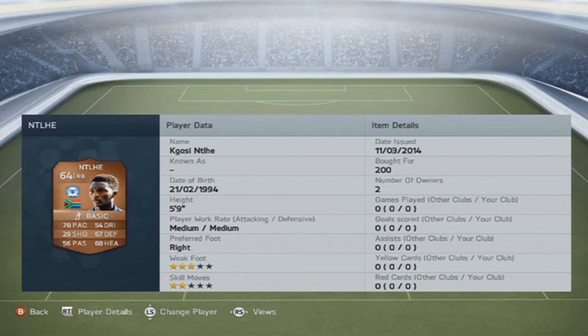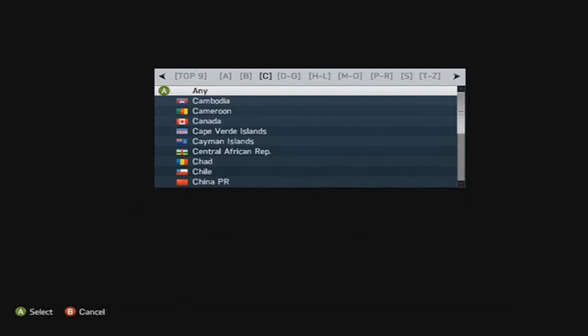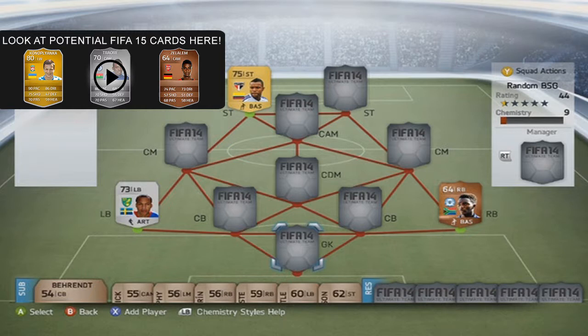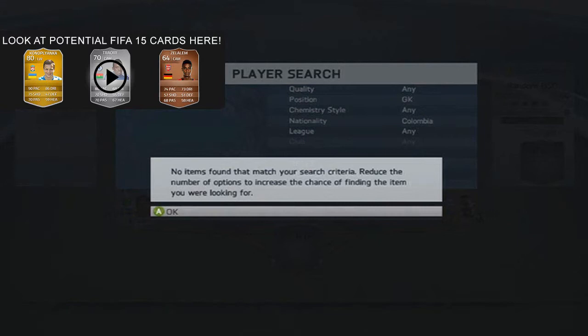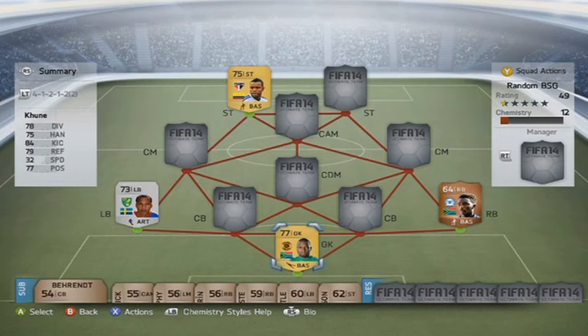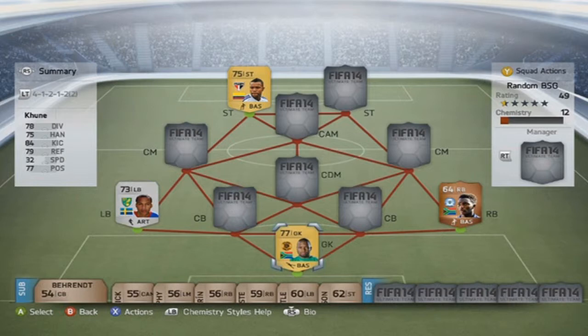64 rating, 78 pace, 67 defending, and 68 heading as well — looks like an all right player. The left striker is going to be Pabon. I believe he played for Valencia, or it was either Sevilla or something in the Liga BBVA. Those are the three randomized players. In goal we are going to go with Kune, a South African goalkeeper. He's actually the national goalkeeper as well — 400 coins only. Not the tallest, so that could be a little bit of a problem maybe.